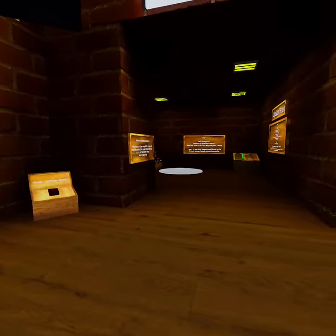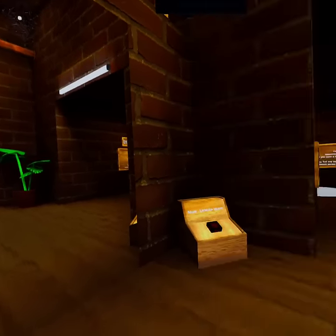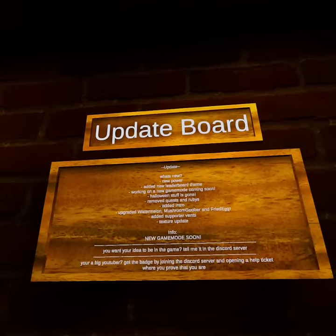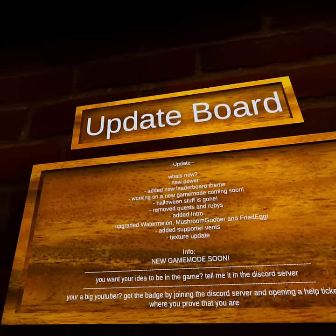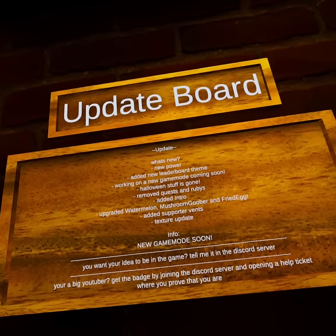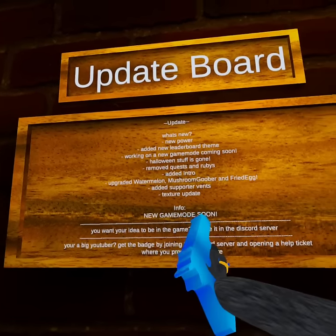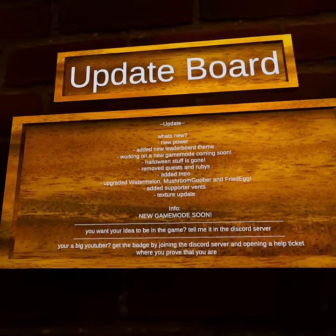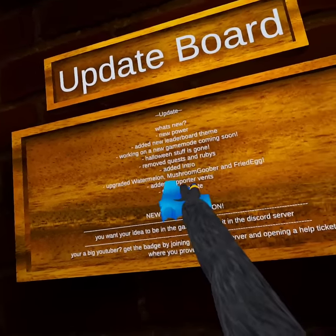What's up guys, today we got a new update, new power, a new leaderboard theme, working on a new game coming soon. Halloween stuff is gone, removed quests and rubies, upgraded the watermelon mushroom goober and fried egg, added supporter events — and that's what we're going to showcase in this video.